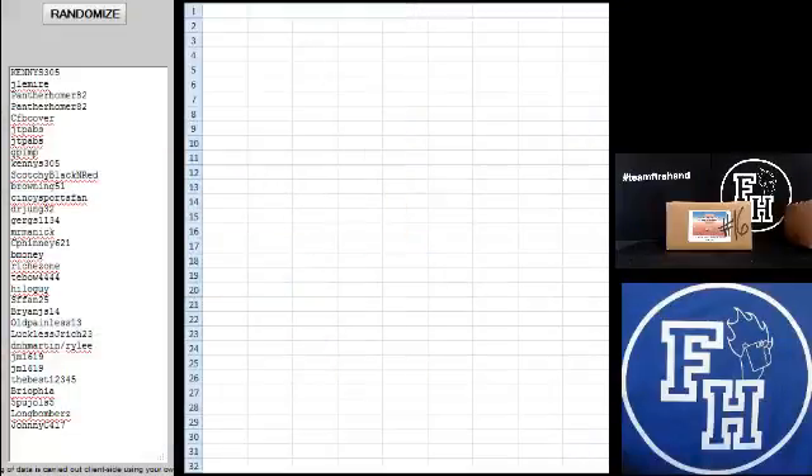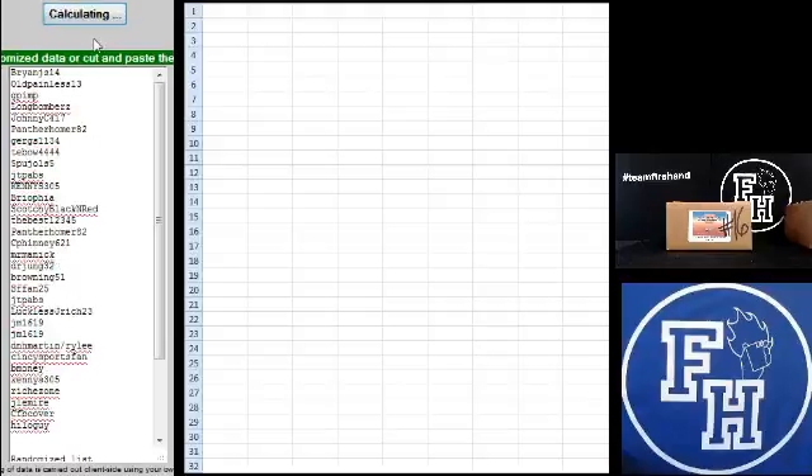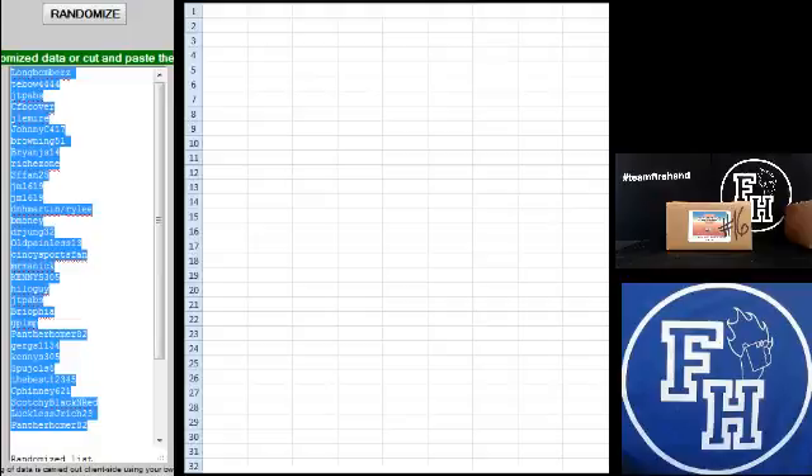Kenny has 305 on the top, and Johnny C417 on the bottom. One, two, and three. Long Bombers on the top, Panther Homer 82 on the bottom.